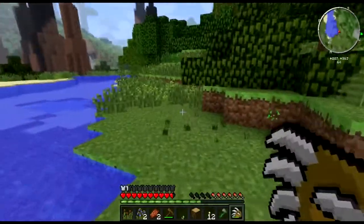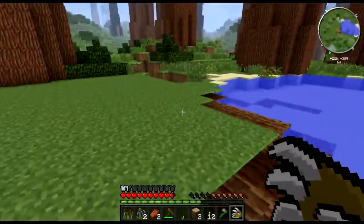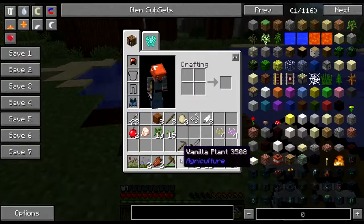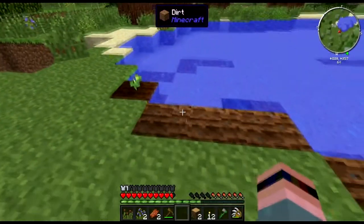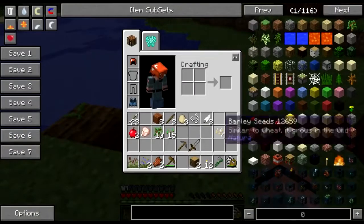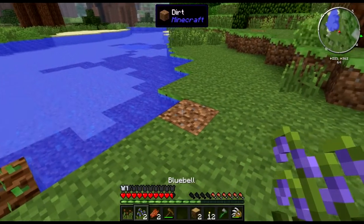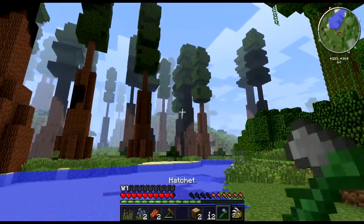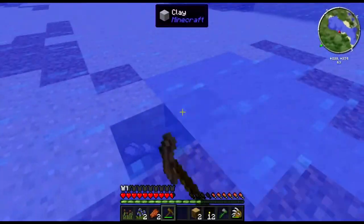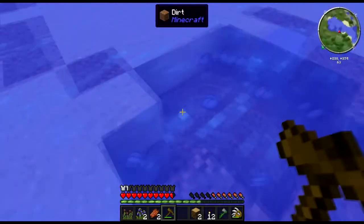Unfortunately, Mistcraft is currently not included until it updates because it's got some compatibility issues with 1.6.4. Oh, that's barley — I need that. I'm about to need to... oh, I got a chicken, I can cook that. I think I can plant vanilla like so. I need to plant cotton so I can get string to make a bed, and I need to plant barley so I can get food so I don't starve to damn death.